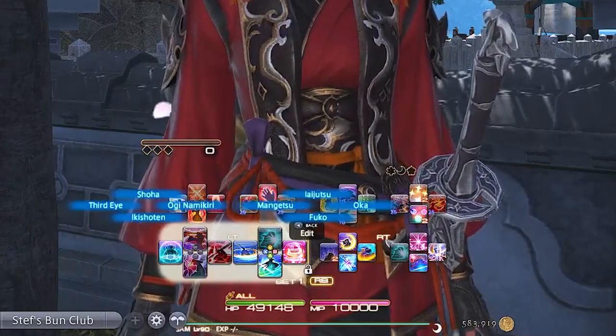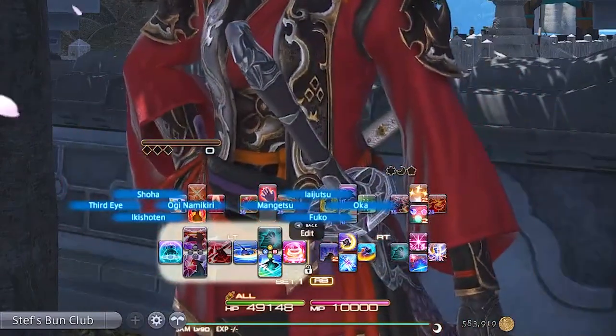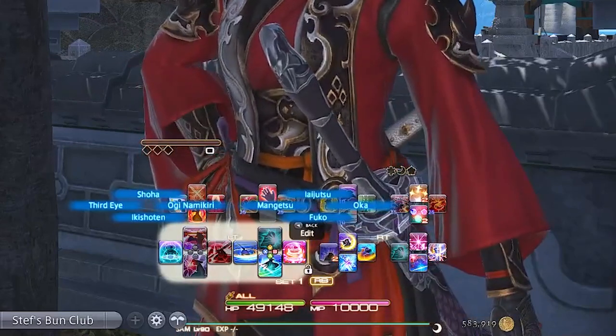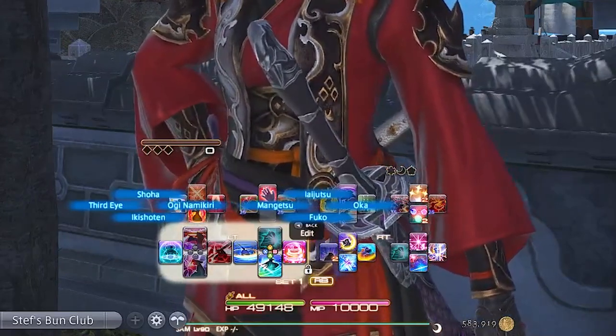Left trigger one is our AoE combo: Fuko, Oka, Iaijutsu, and Mangetsu. I have Iaijutsu here for when you get two seals for your AoE combo — Iaijutsu turns into an AoE finisher, so instead of shuffling back to right trigger I just keep it here on the left trigger, perfectly nestled in this top spot.